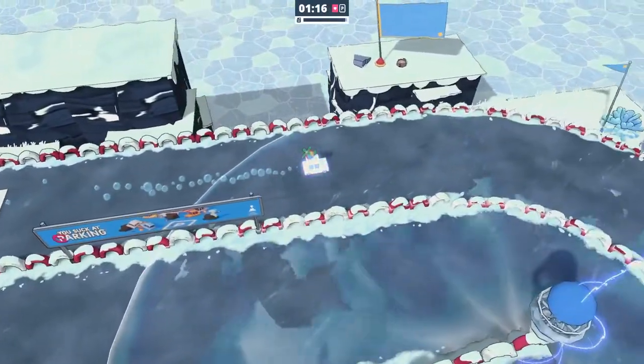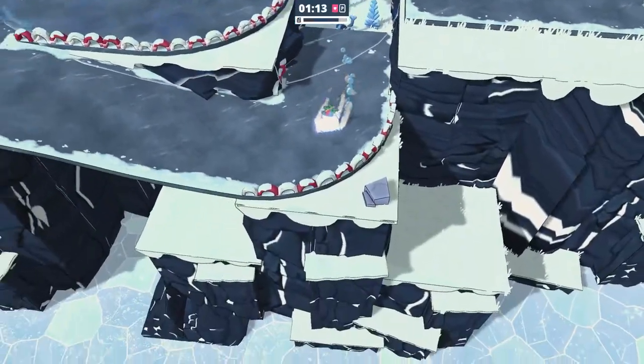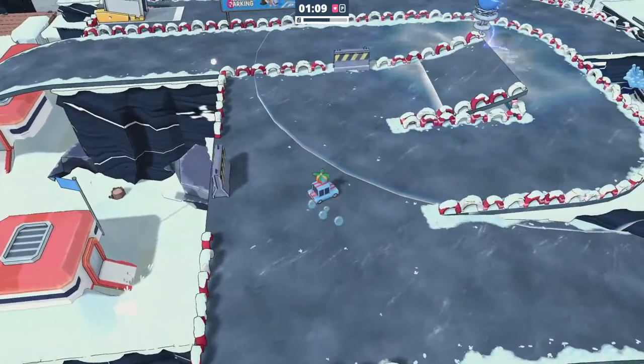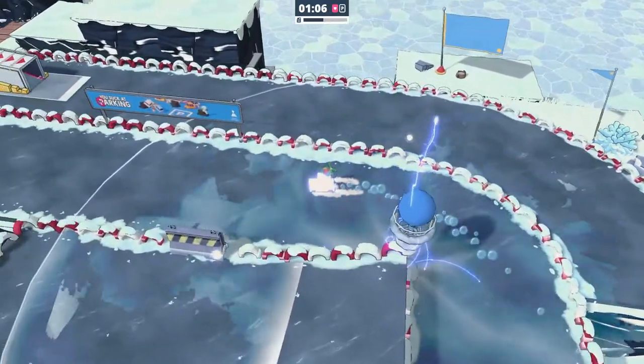The second hub there, which is called the Living Quarters, has multiple tracks on there which have these large towers in the centre of them. After a period of time, these will turn you into an ice cube.